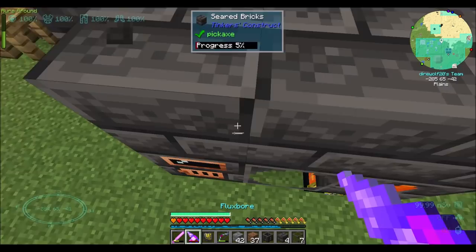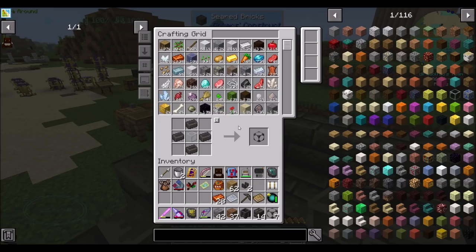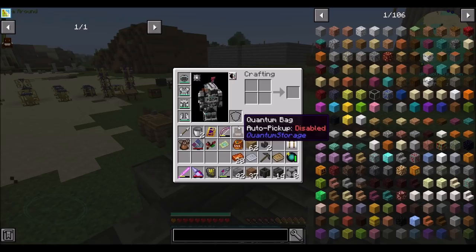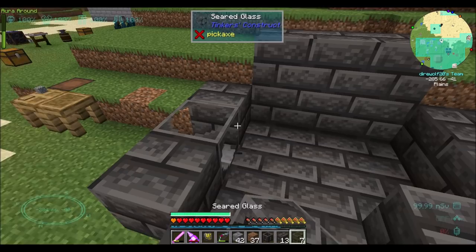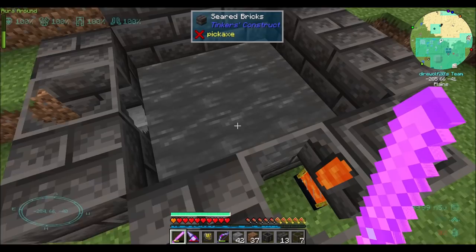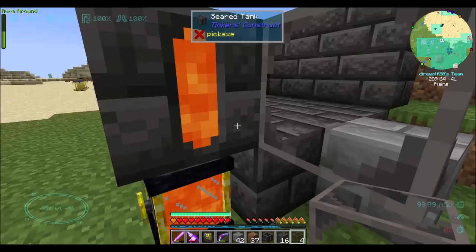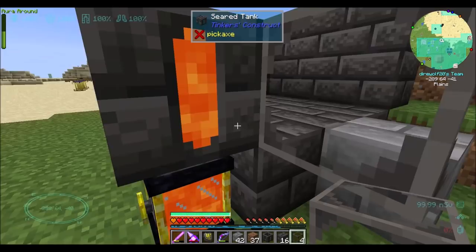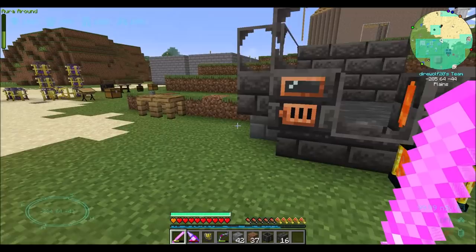Seared glass, I believe, is a thing. So if I do that, it's no longer happy; if I do that, it is happy still. So the back doesn't have to be glass, but I might want glass here. When items fall in there — oh, look at that — it turned into seared stone. And they have connected textures, which is awesome.